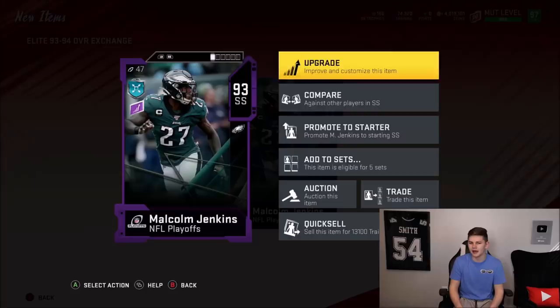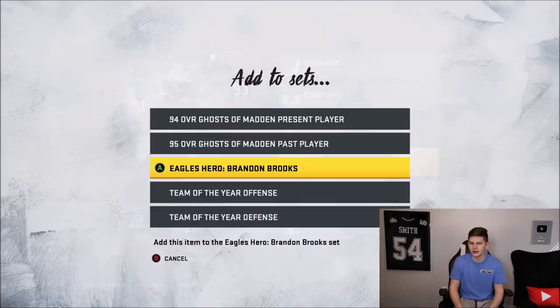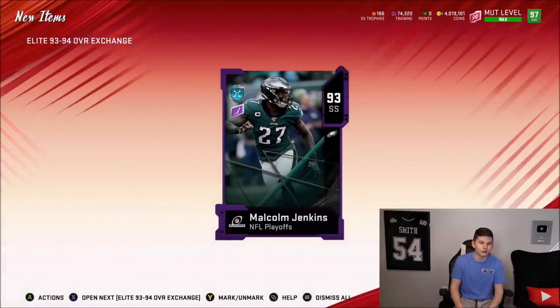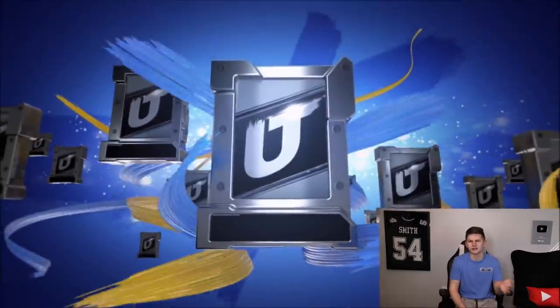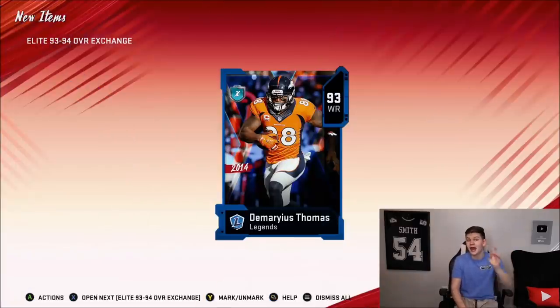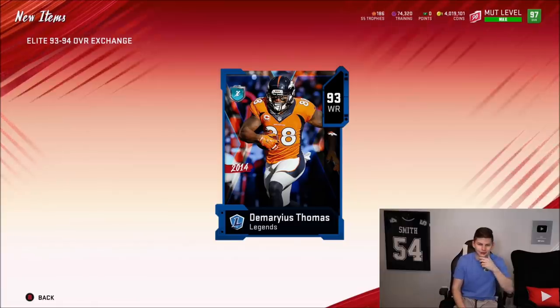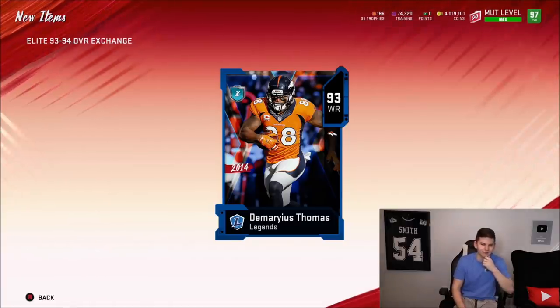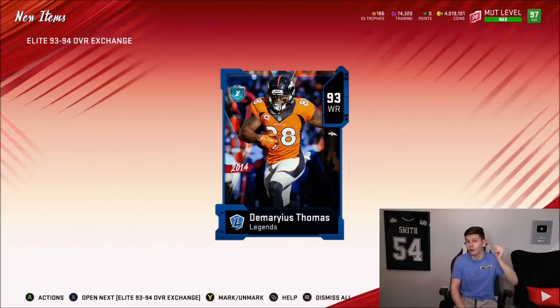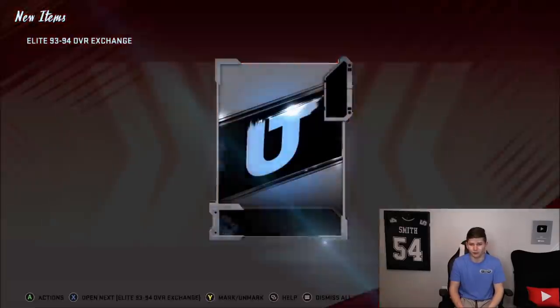That's probably a big fat L. I'm not really sure how many people want Malcolm Jenkins. So 93 Malcolm Jenkins is probably going to be a fat L. Also, if you guys are opening up any packs with me, I know a lot of people like to open packs with me — as we get 93 Demaryius Thomas. Yeah, that's probably a fat L there. Comment down below 'Zerkluk.' 93 Demaryius Thomas — it's not a good pull at all.